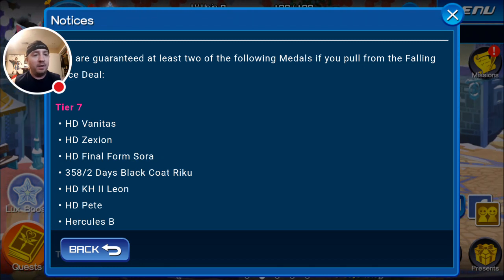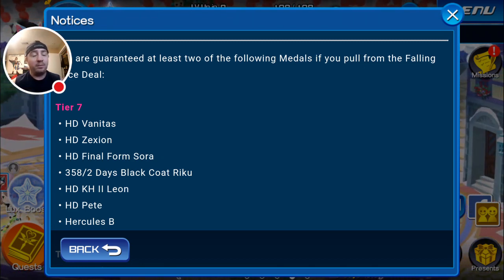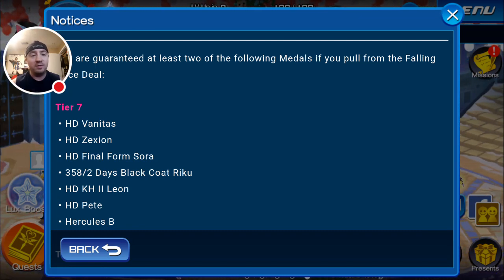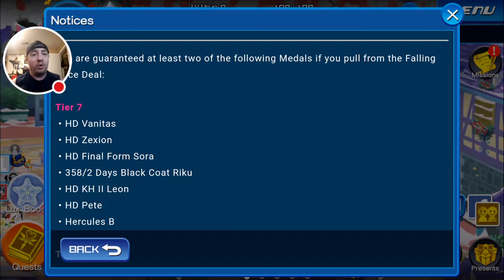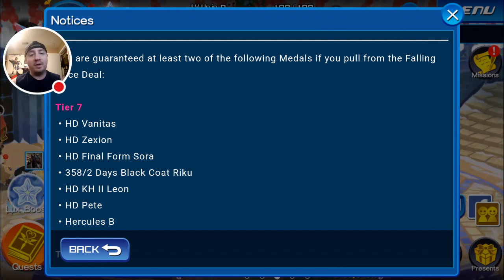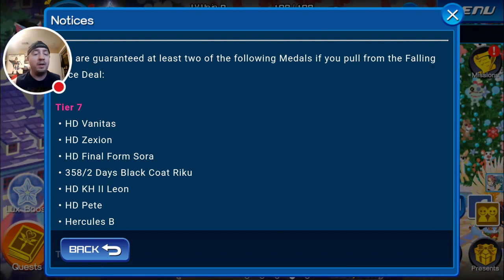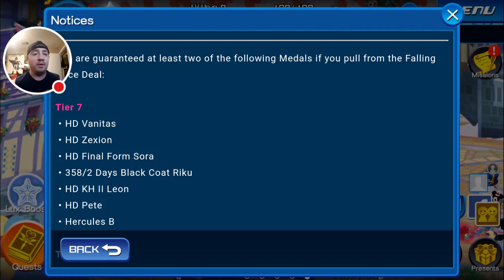We do know there are some very good medals on the horizon being released soon, including some powerful medals and high score challenges. One of the big ones is going to be King Triton — that guy is going to be all kinds of beastly damage-dealing insanity when he comes out. However, Hercules B was also supposed to be a high score medal for JP, and we got it in our medal pool now, so I don't know exactly how it's going to work out just yet.